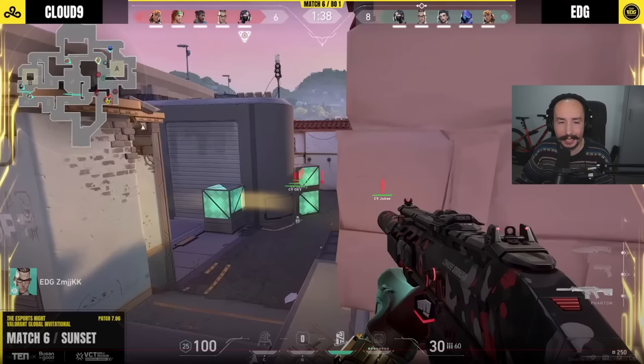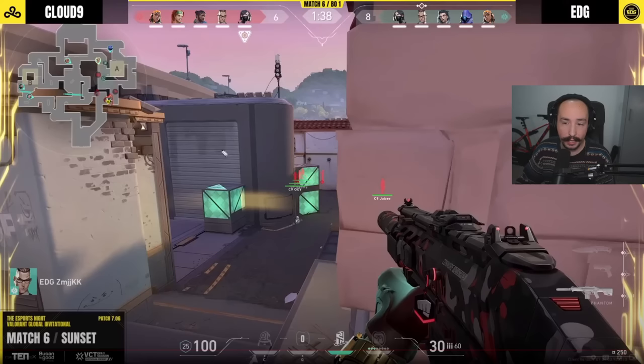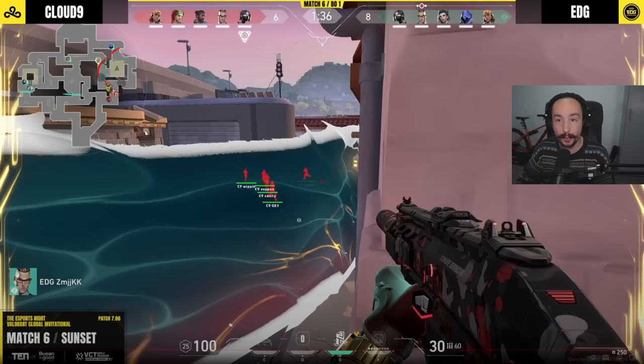Looking at a Chamber vs Harbour comparison on attack — Kang Kang is on top of a box with a high ground setup where an Omen smoke allows Chamber to see over the top. But with Harbour, Kang Kang doesn't have that sightline. The High Tide blocks off that area, and not only that, it also blocks off the choke point here, making it versatile and excellent for an A exec to come through. There are so many spots on this map where this trend follows through.